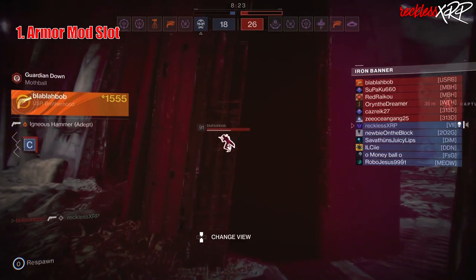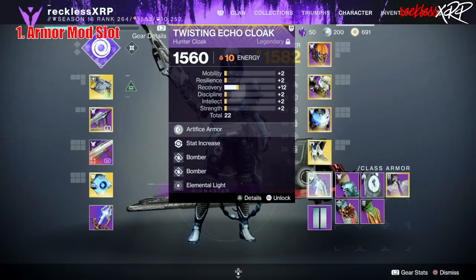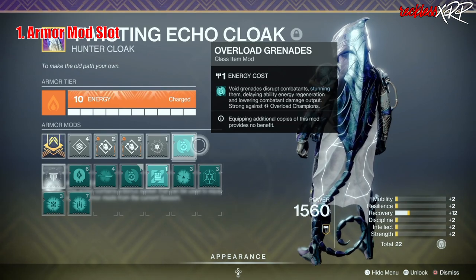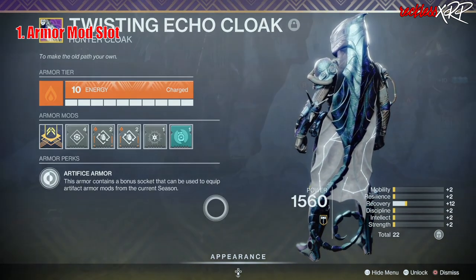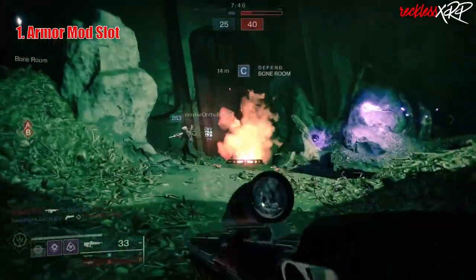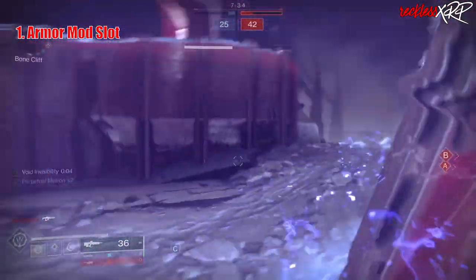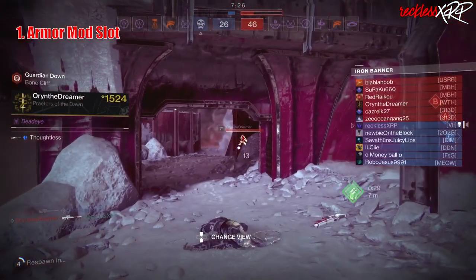Prior to Witch Queen, as soon as the 30th Anniversary Bundle was released, that actually changed. The 30th Anniversary Bundle gave us access to the Grasp of Avarice dungeon, and if you completed the encounter on Master difficulty you would be awarded with Artifice Armor, which gave you a fifth armor slot specifically for artifact mods. We use artifact mods every single season, so having that extra slot for them definitely makes a difference — it's huge in my opinion. Unfortunately I wasn't high enough light when I got back to playing Destiny 2 before Witch Queen, due to my close-to-three-year hiatus, in order to farm Grasp of Avarice on Master. The Master difficulty recommendation power is now 1590, so you definitely need a coordinated team.